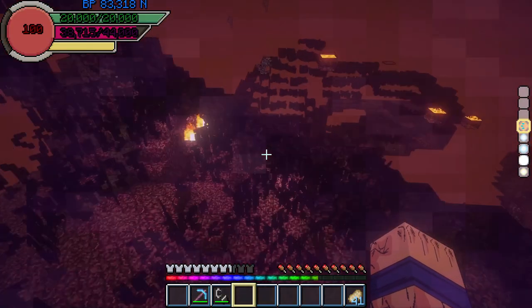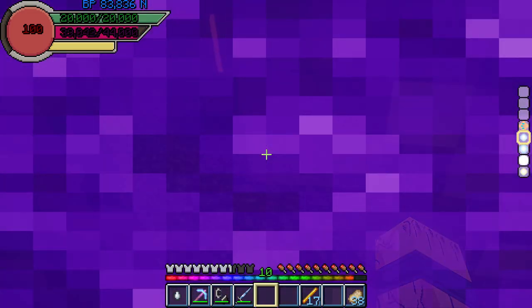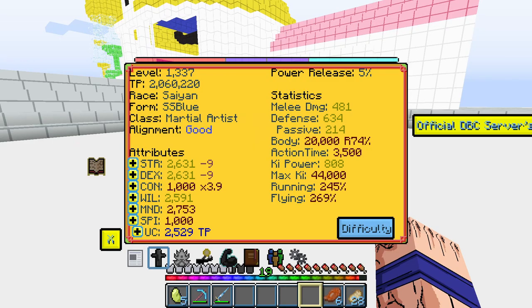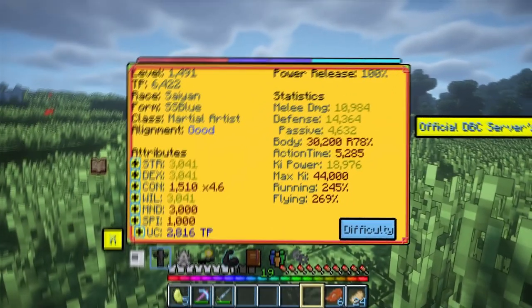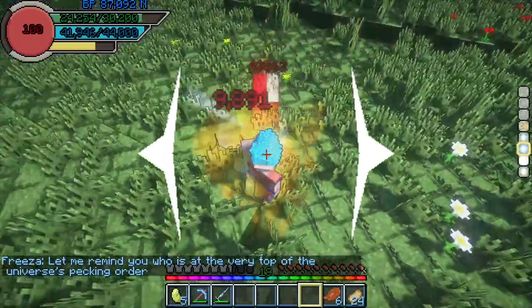After that I went into the Nether — where I belong for such cruelty — and searched for a fortress for blaze rods, because, you guessed it, their blaze rods. I left the Nether and searched for endermen with pearl drops and looted their pearls. For the last time in this video, I entered the Hyperbolic Chamber and gathered a total of 2 million TP. I was finally able to bring my Will to 1k and increased my Constitution to 1510 and my Mind to a total of 3000. With my now 30k health and a battle power of 87k, I fought Freeza in his golden form, banishing him from the universe once and for all.